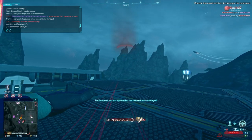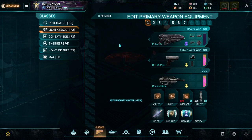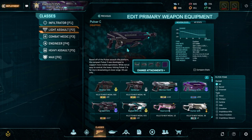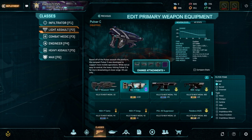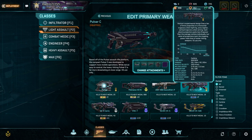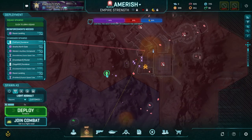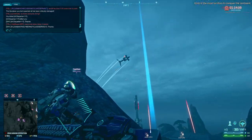It's just a shame that the rest of the Vanu carbine lineup isn't nearly as good as this thing. There's a good chance that this carbine will probably be your high point of your Vonnie Carbine directive. The only serious competitors to the Pulsar C's effectiveness on Vanu are the VX6-TAC7 and the Horizon. It's unfortunate, but it is what it is.